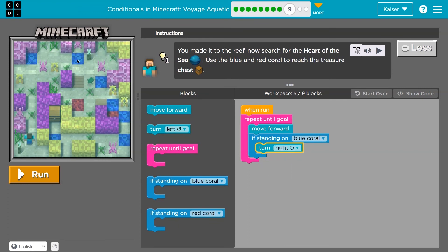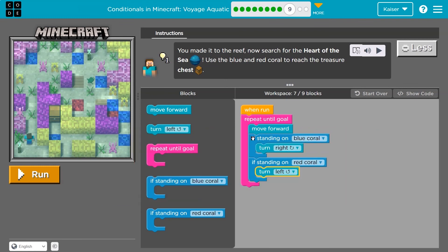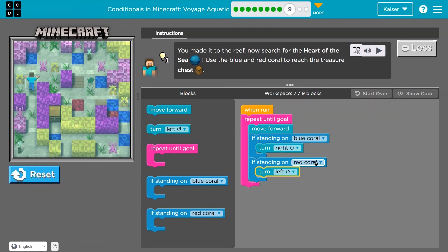Do I ever get to red coral? It looks like there I would maybe want to go left. Let's try it out. Now each time the repeat block runs, I move forward. Two things happen: I ask the computer, am I currently on blue coral? If false, I don't turn right — the computer ignores that block. Next I ask: am I standing on red coral? If I'm not, it skips over the left turn and I keep going. If this is true, the computer turns left, hits the bottom back to the top. Each time we check whether we're on blue or red coral.